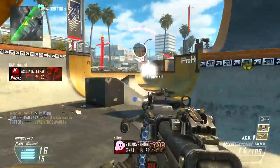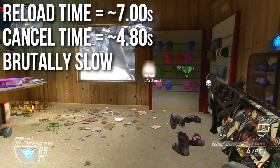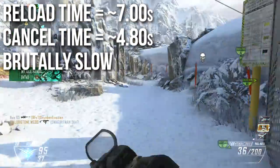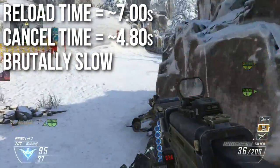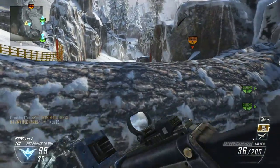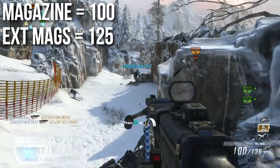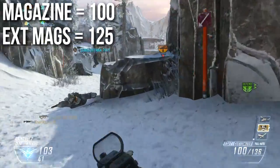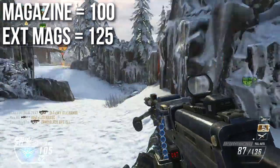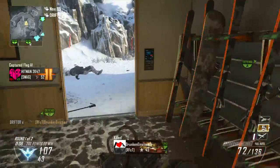The aim down sights time is 0.45 seconds in and out — standard for the light machine gun class. Also standard is the brutally slow reload: it takes seven whole seconds to go through the full reload animation, with a reload cancel time of 4.80 seconds — almost five seconds. When you need to reload, find a very safe, well-hidden spot and give yourself plenty of time. Magazine size is 100 rounds; extended mags brings it to 125, the same as the MK48. However, extended mags also makes you reload even slower, which is concerning on this weapon.